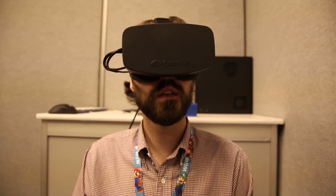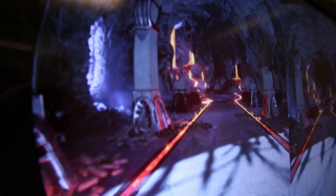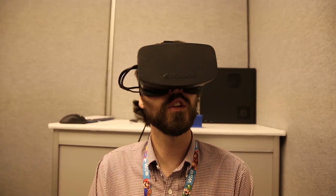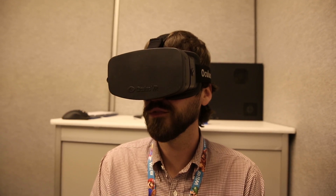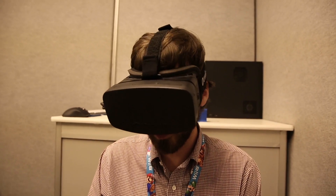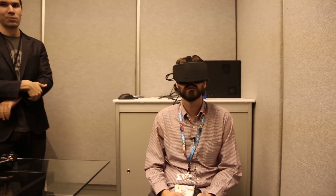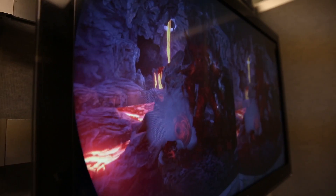We just got done having another demo using Unreal Engine 4 with the current dev version of the Oculus Rift. I've got the HD prototype version to show what Oculus looks like with full 1080p resolution. It looks really good in Unreal Engine 4 — a big difference. So many more details; you can see the textures of everything much more closely. Walk up to that Lava Lord and you'll get some pretty cool audio to go along with it.